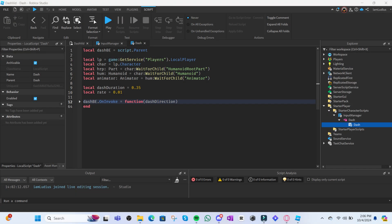Open the Dash script now — this is where the real magic happens and what I actually want you to take away from this video. First, get the dash BindableFunction, then get the LocalPlayer, through that the character, and through that the Humanoid and HumanoidRootPart. Through the Humanoid you also get the Animator in case you want to add animations. Then these next two variables are very important: create a variable for how long the dash will be — I called it dashDuration — and also a variable for how often the script will check to update the dash direction, because we're aiming for that Battlegrounds-type dash that updates when you move your camera.